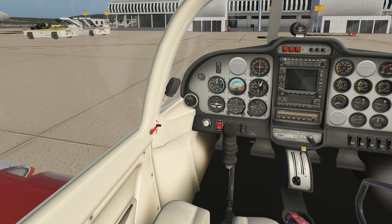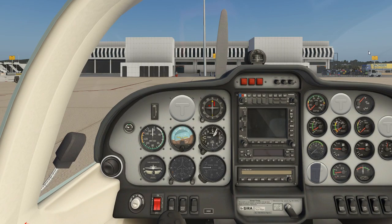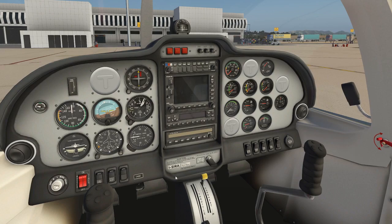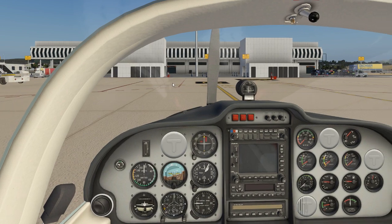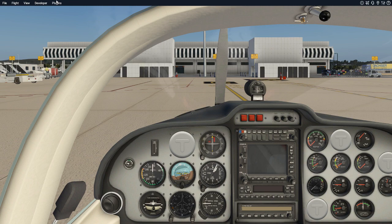Weight and balance: we need to know who's flying with us and ensure the center of gravity is within limits. In reality you'd find the CG by placing balances on each of the three wheels and applying calculation methods described in the training documentation. Let's go to flight configuration. We'll increase our weight to 150 kilos for two people, and add 20 kilos of fuel on each wing tank.